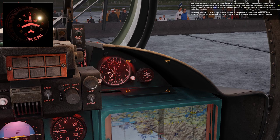The RWR indicator is located on the right of the instrument panel. The indicator forms a circle with lamps displaying detected radars according to their direction relative to the current aircraft heading in four sectors. The RWR also produces an audible tone to the pilot each time a radar is detected. Currently the no-sound sign is displayed in the center of the indicator. Activate RWR warning sounds by the radar warning signal switch on the left panel to hear the tone.